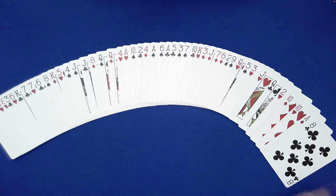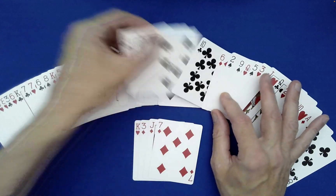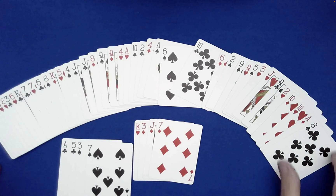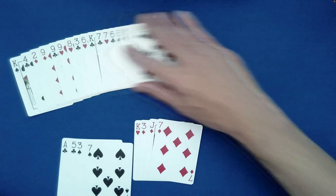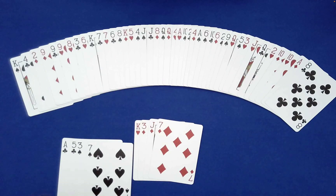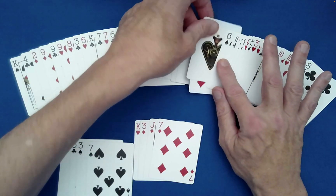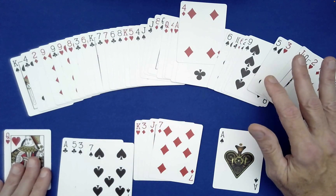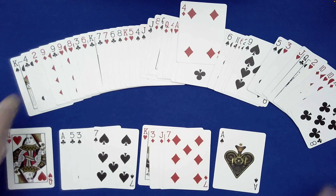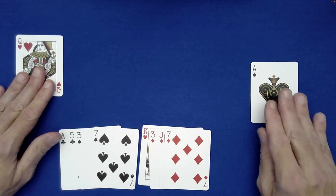They choose four random black cards — they can be anything. We also need a special red card and a special black card that they can remember. A good choice for black might be the Ace of Spades since it's such a popular card, and you could choose the Queen of Hearts for the special red card. So you need four random red, four random black, plus a special red and a special black card.